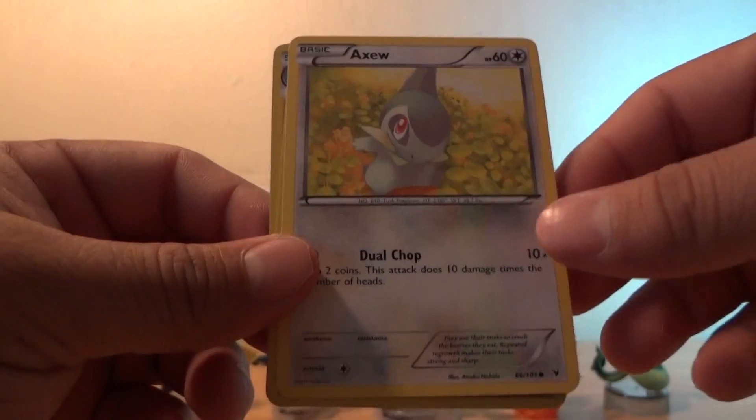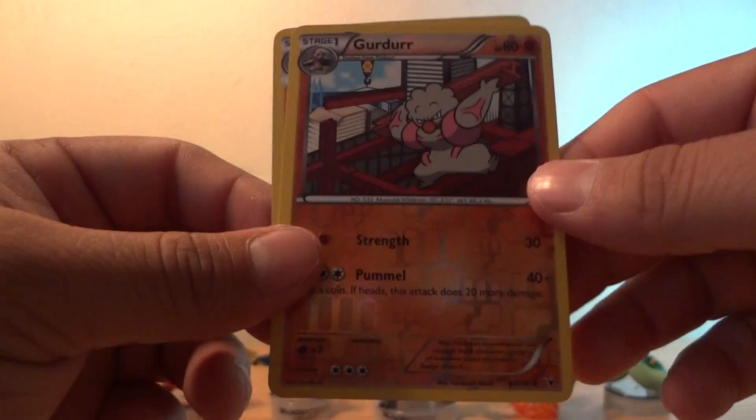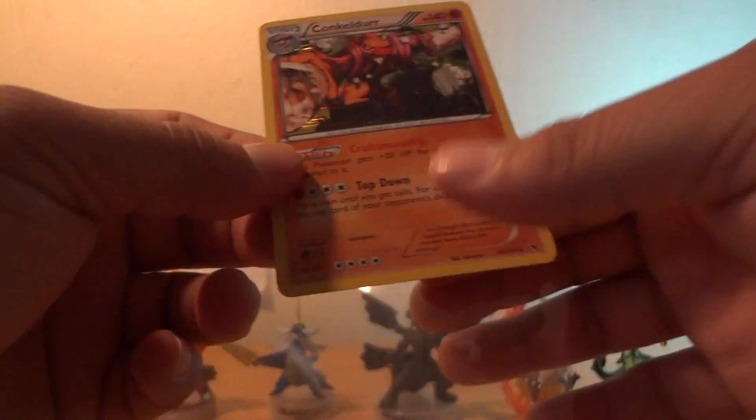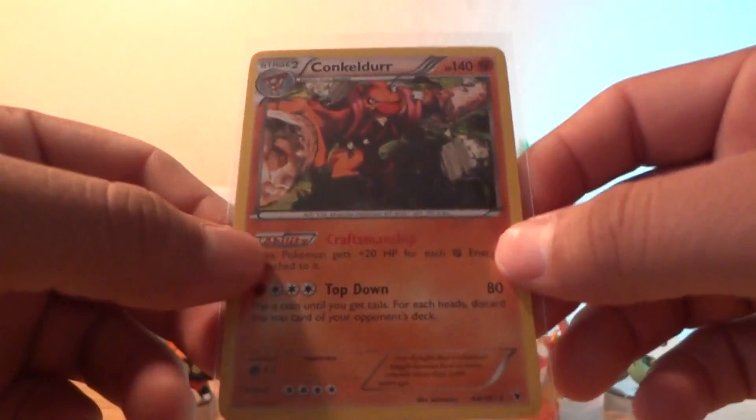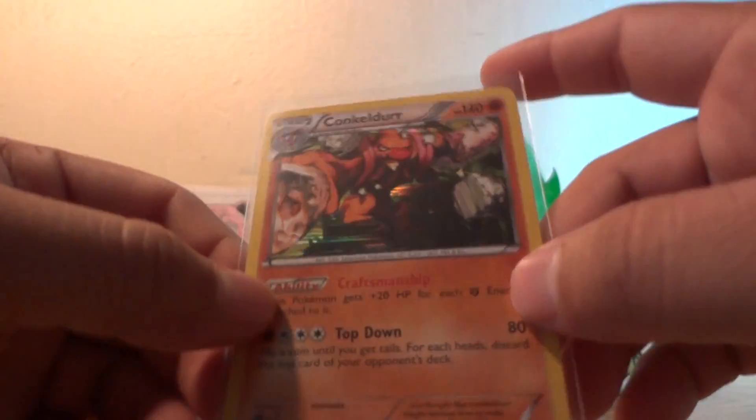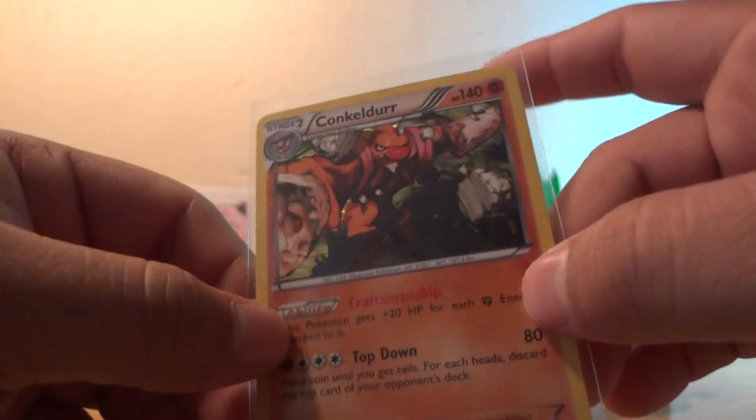The reverse is a Axew and the rare is a Conkeldurr holo. Another nice holo — Conkeldurr. You can really see the holo graphic on it.